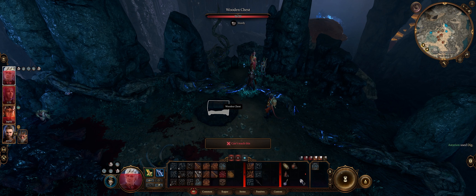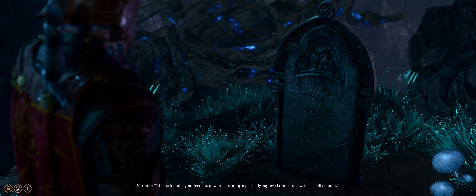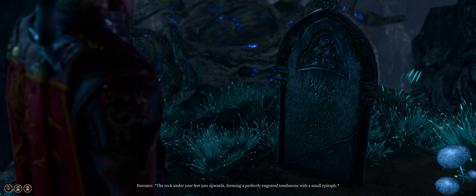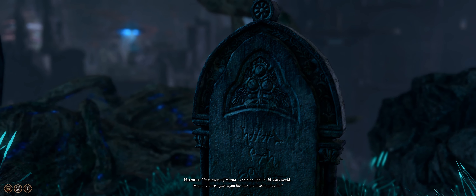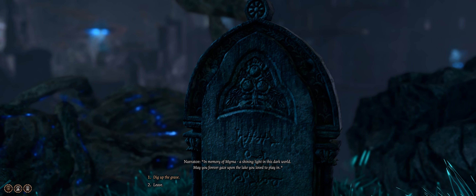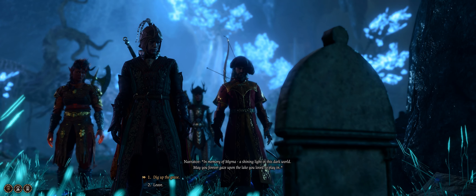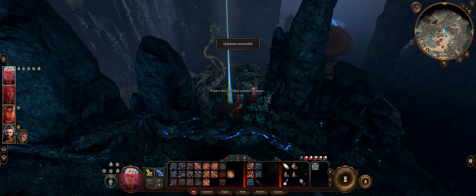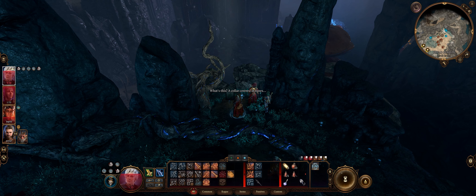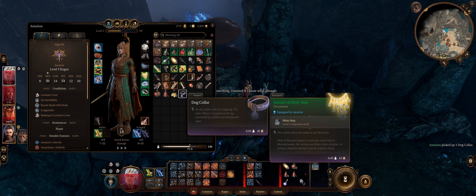I kind of cheated, didn't I — because I knew there was a save I had thrown. The rock under your feet juts upwards, forming perfectly in memory of Myrna — a shining light in this dark world. May you forever gaze upon the lake you love to play in. Let's dig her up. You slowly expose the skeletal remains — a collar covered in wounds. Interesting.